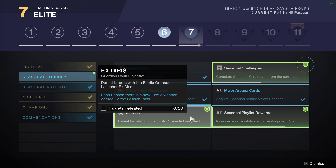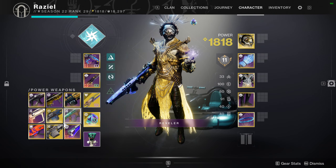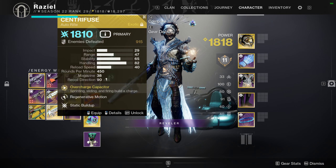Defeating targets with this gun is easy. You can just go to Shuro Chi, or you can go to the Grasp of Avarice dungeon, or Garden of Salvation, or just any destination — it's real fast. It basically turns you into a knight; you have a big boomer that you start laying into people with. This is what the gun looks like here.